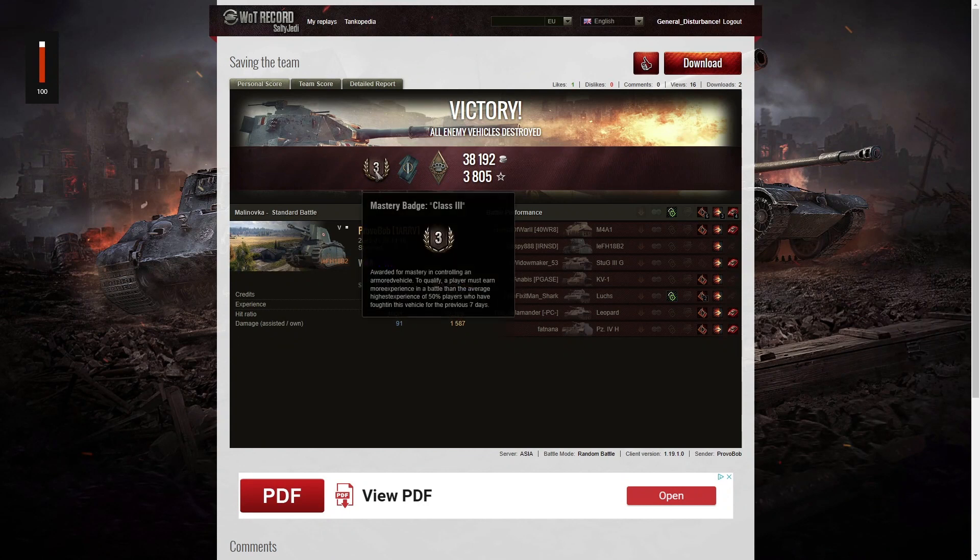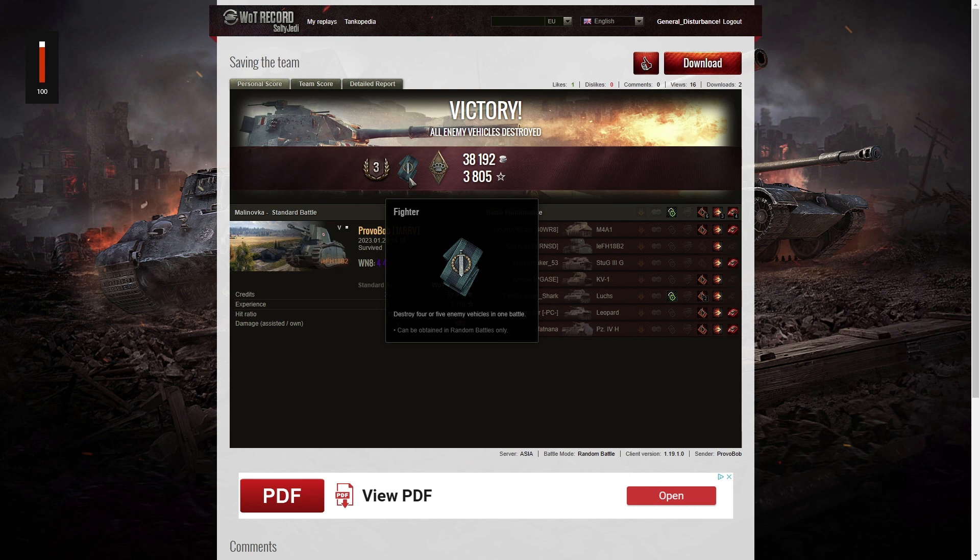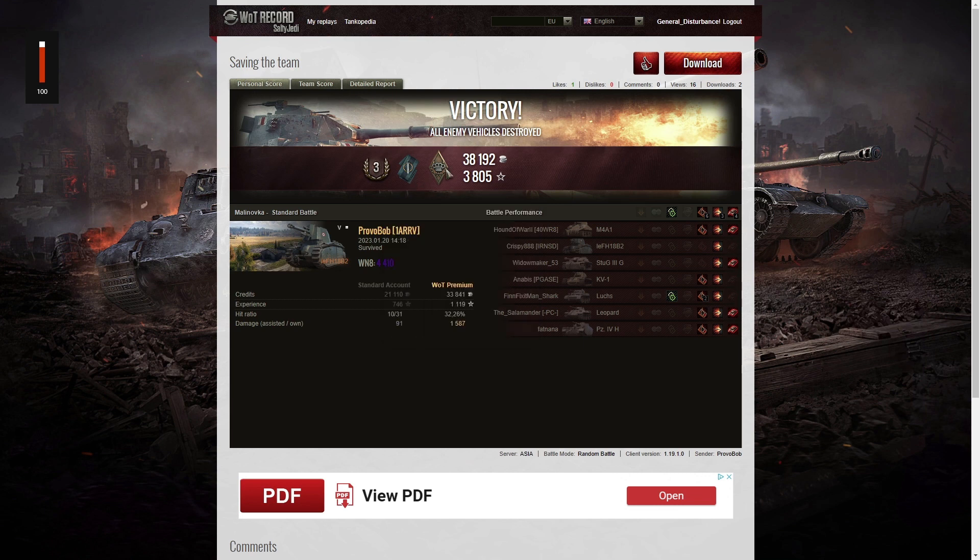Here are the end of battle stats — that was a third class tanker for Provo Bob in the 105 FH18B2. He managed to get a Fighter badge for taking out four enemy vehicles in that game. That last shot on the M4A1 was very, very good indeed — he held the aim steady and it went right up the guy's rear. He also managed to get a Bruiser medal for getting at least five critical hits; in fact he got six. His WN8 was very high at 4,410, which is surprising considering this was a tier 5 game with tier 4 tanks in it. He did manage to get a lot of damage in the end, but it took him a little while to get his aim in. I really need to explain to Bob and others exactly how you get the best results — it's not about following the target, it's about working out where the target's going to go and putting the shell into that point as he moves through it.